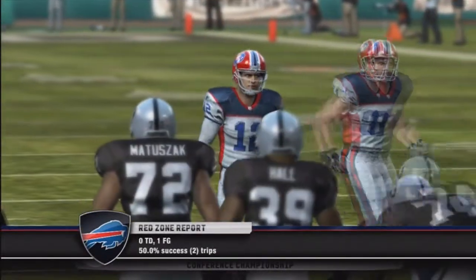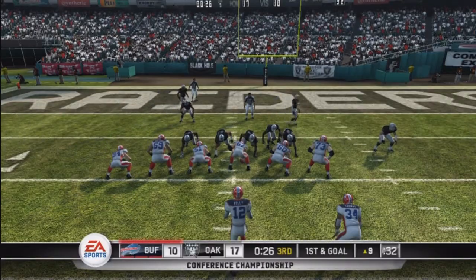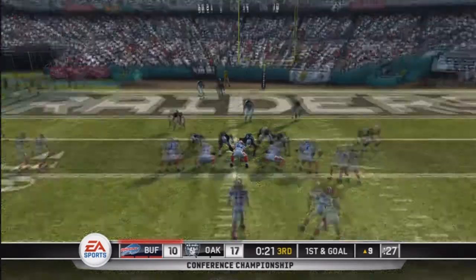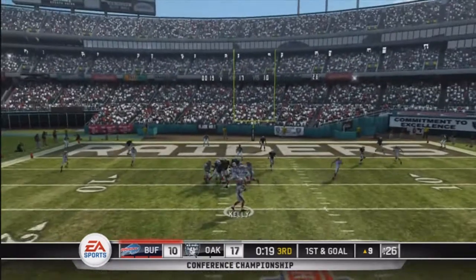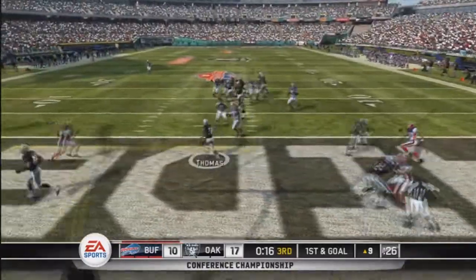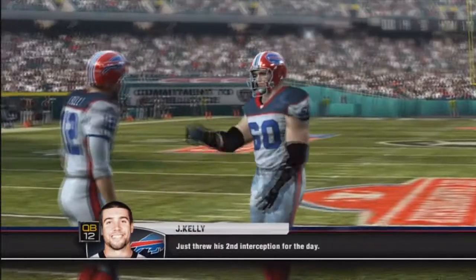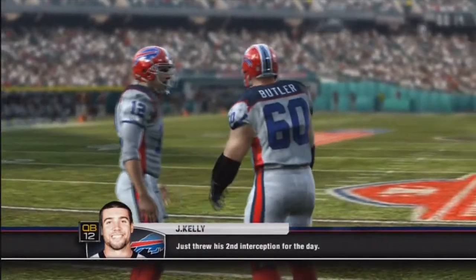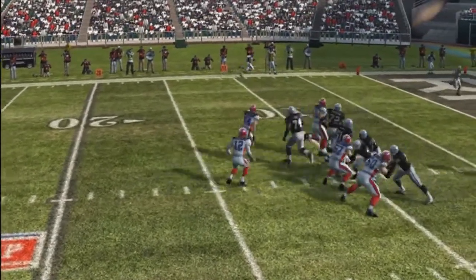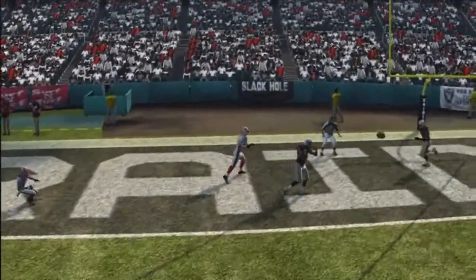The Bills have been lethargic in the red zone — one interception and one field goal in two trips inside the Raiders 20. But first and goal, a chance to tie the ball game late in the third. Kelly looking and throwing underneath — intercepted again! Skip Thomas bringing it out of the end zone, down to the 5 yard line. Second interception by Jim Kelly, a very costly one. That just kills your momentum — two straight red zone trips resulting in interceptions.